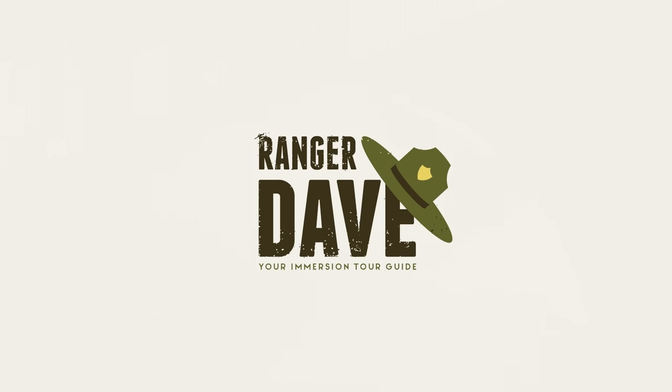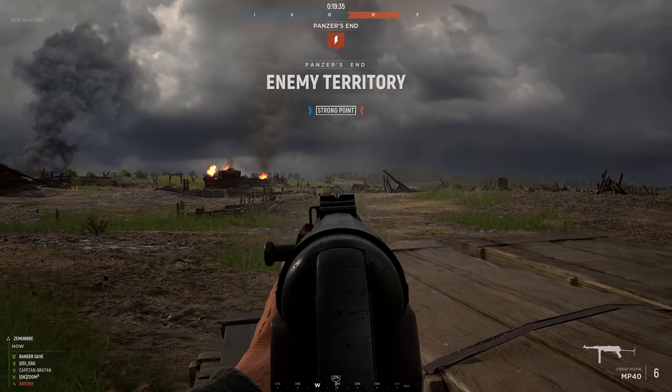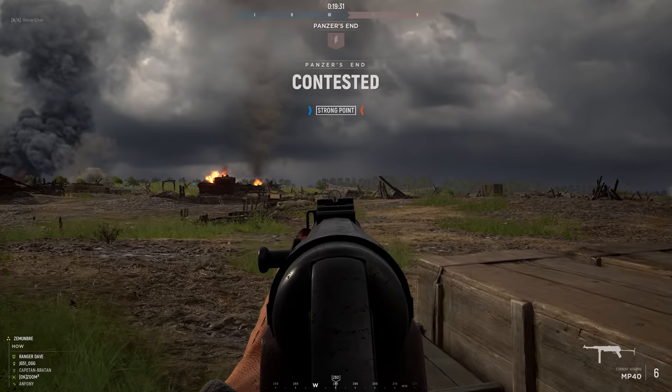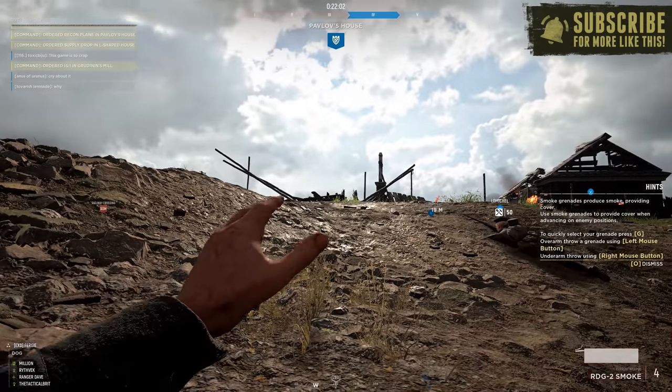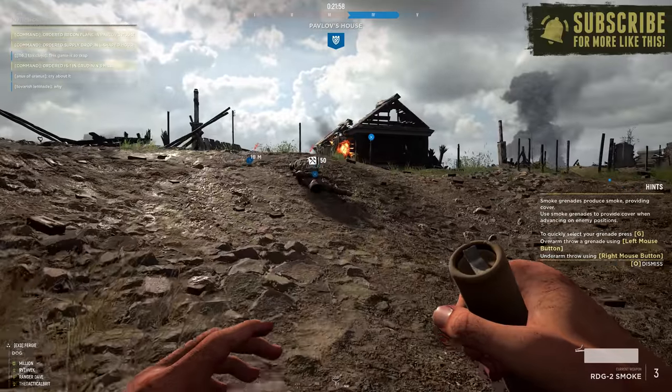Hey folks, Dave here. Back in authentic World War 2 shooter Hell Let Loose as it prepares to leave early access and head into update 10, the launch version of the game, which is going to feature the Eastern Front, the Soviet faction, and several new maps.